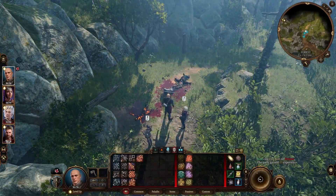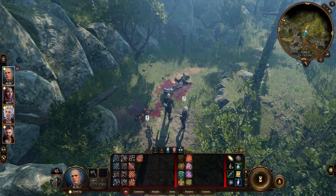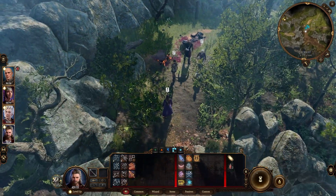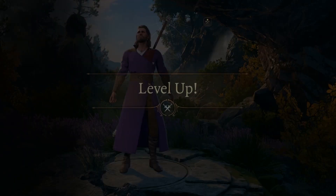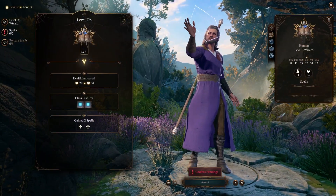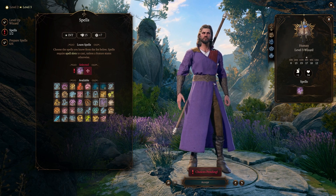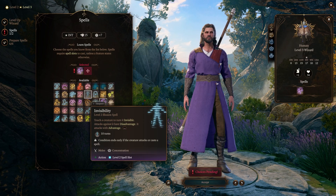That has us to level three. Now that we're at level three, let's go ahead and level up Gale so that he gives us invisibility. Here there are two skills I really like to take — Shatter is very good, and we are going to need invisibility.